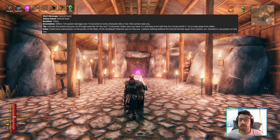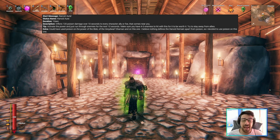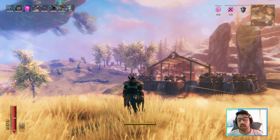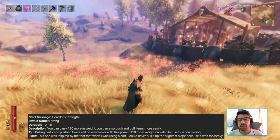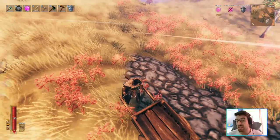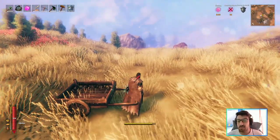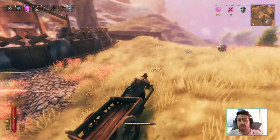The rancid aura comes from the rancid remains and does 120 poison damage over 10 seconds to all allies and foes — so if you have an ally nearby, don't use this power or you'll hurt them too. The troll power is called 'strong' and gives you 150 more carry weight, which is very useful when mining and carrying items. You can pull carts much easier and carry more things, making it very helpful when moving your house or mining.